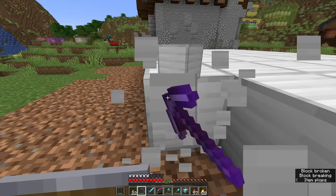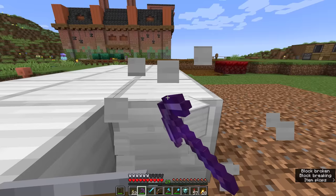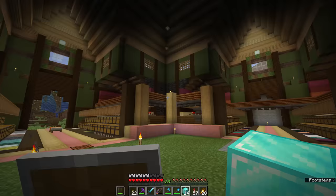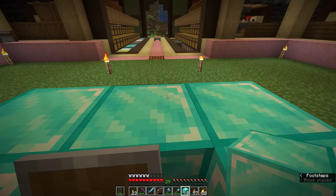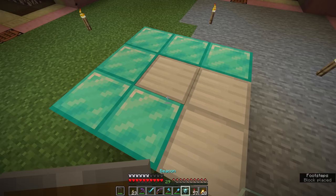Iron blocks do take quite a while to break. If you're able to acquire 164 gold blocks, gold blocks break slightly faster than iron blocks, making them a slightly more usable block for beacon bases. I will dip into my resources here to quickly demonstrate that it is possible to build a beacon base out of other resource blocks, and that you can mix and match them. I'm going to build a little beacon base in the center of my storage room out of a few diamond blocks and some iron blocks, and place the beacon in the center.